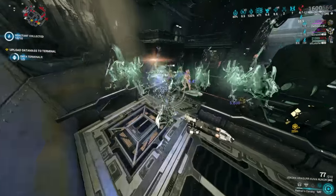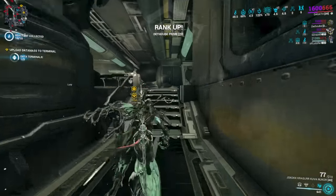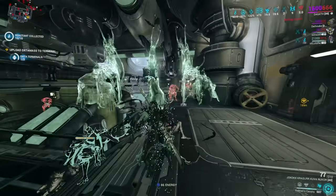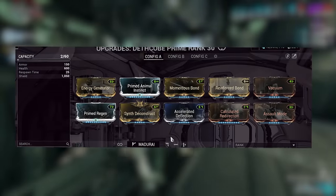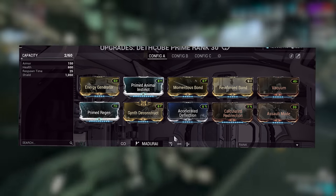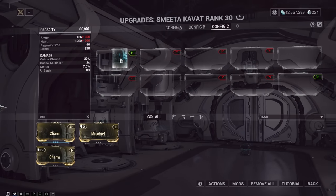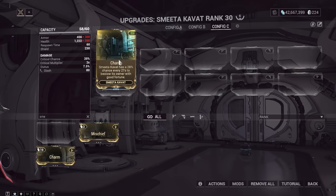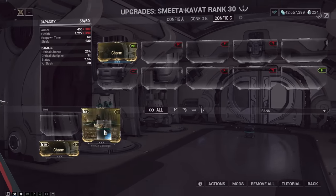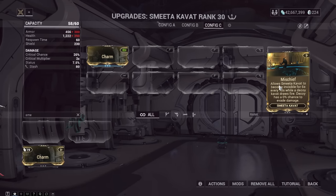I'm going to be showing the primed versions of companions if they have one — feel free to use the normal variant. I'll also be using primed versions of mods; if you don't have them, just use the normal variant. Energy Generator goes first in the build. Generally with companion ability mods, you want to put the ability mod first because the game reads mods in order of priority from left to right, top left being first priority. So if you want your abilities to proc more often, place them first.